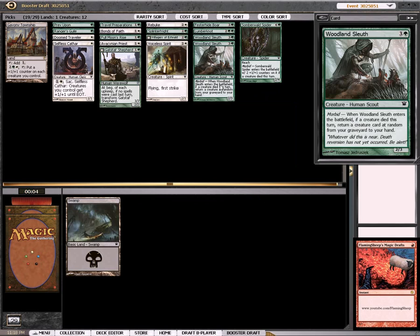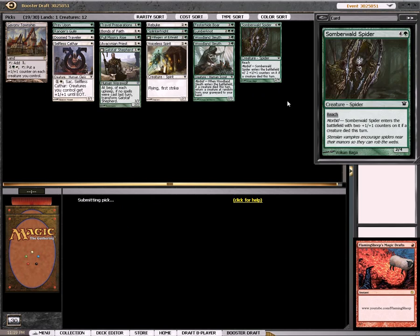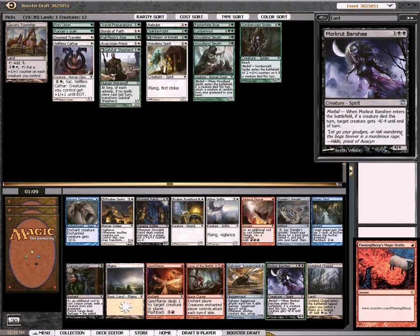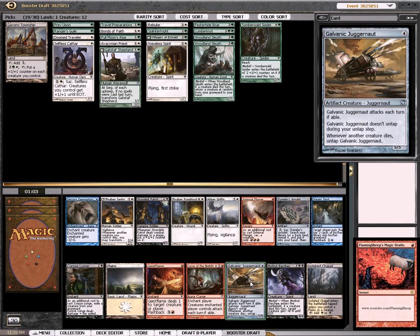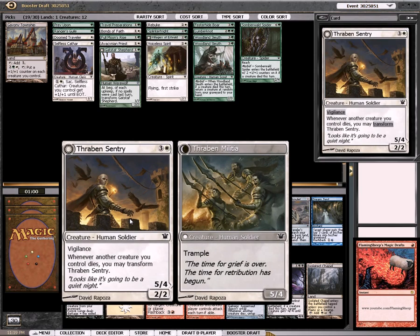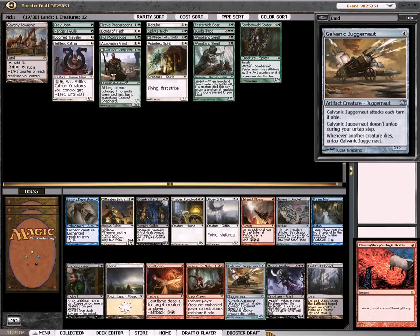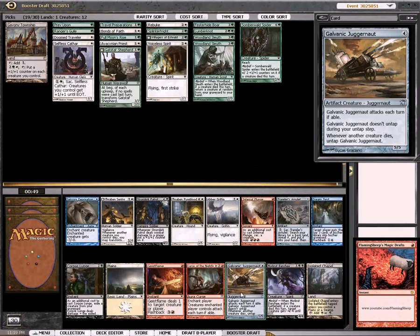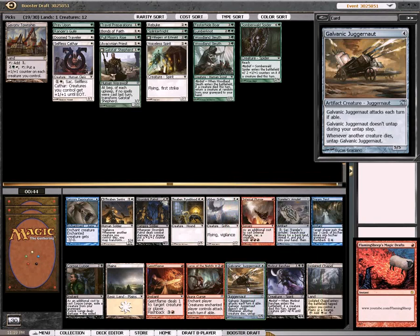I went to the gun store in Vegas — got to shoot a pistol, a SIG something, and an MP5. That was all right, though again not as exciting as I thought it would be. Oh, Banshee — there's nothing for me here, or is that a lie? There's Galvanic Juggernaut, which is great, and the Thraven Sentry, which is also quite good. I'd probably take the Juggernaut over the Sentry. There's Geist, Flame, Corpse Lunge. The Banshee's so good, but I'll take the Juggernaut. That's probably the pick for me, though I'd love to have the Banshee.